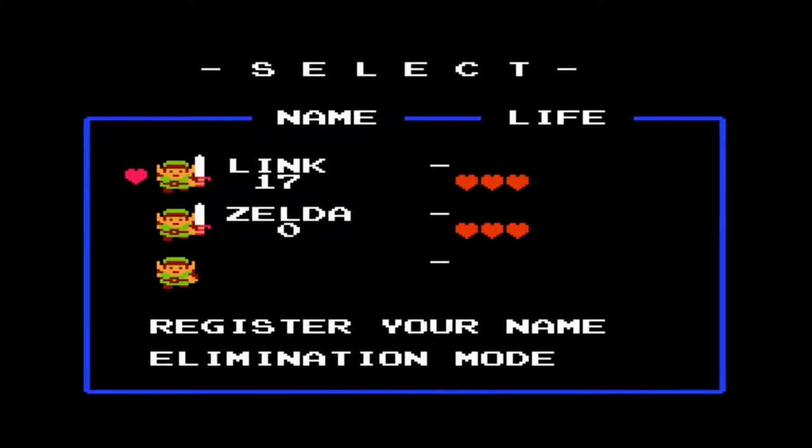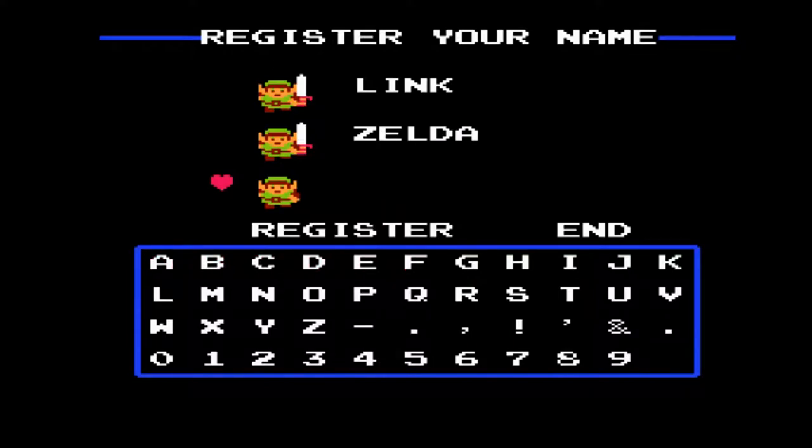To prove that I beat this 100%, I did a file called Link as my test file, and it has the magic sword — that's called the second quest, which is a harder version I won't be covering. Also, if you type in 'Zelda' as your name you can automatically start the second quest without having to beat the game first. Let's register my name — I'm just going to go with Link.